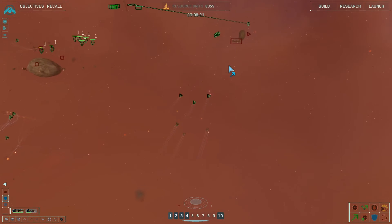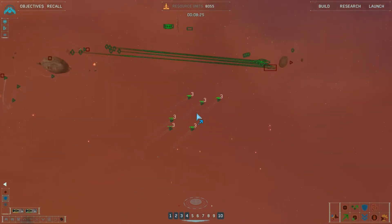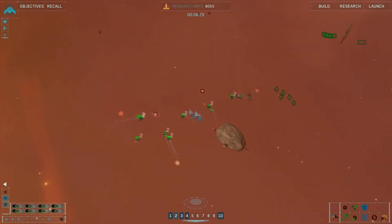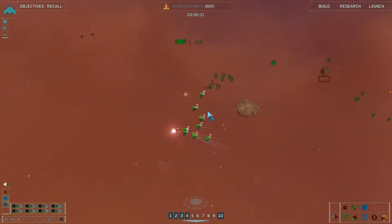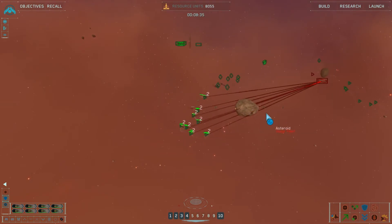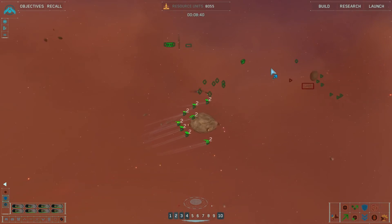Where did that carrier come from? Group 2 reports victory. Engage capital ship. I don't like it. I don't like that my friggin' fighter cover is not here yet either. What happened to you guys?